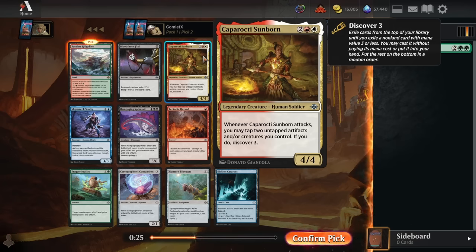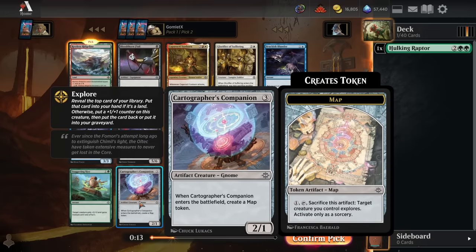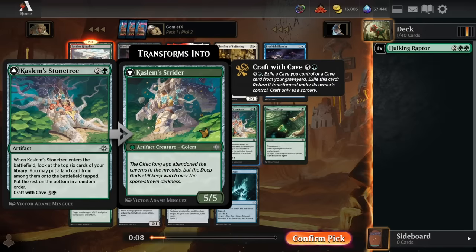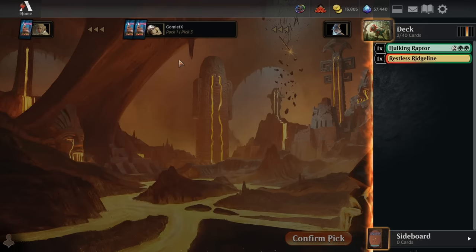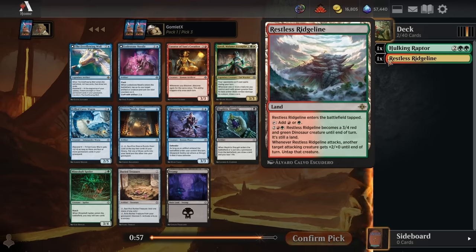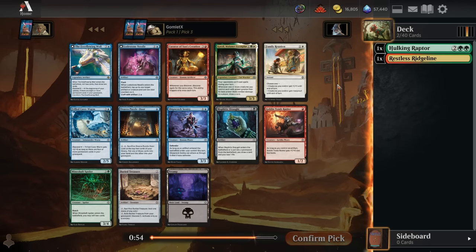I think the Sunborn is pretty incredible — being able to discover 3 every time it attacks, as long as you have a couple random artifacts or creatures to tap down for it, which is not that hard in this format. There are tokens like map tokens, treasure tokens, gnome tokens, little 1/1s. And artifacts like the Stone Tree sit on the board throughout the game. So I'm tempted to take that, but in the end I'll go with the really great green-red dino land, the Restless Ridgeline.